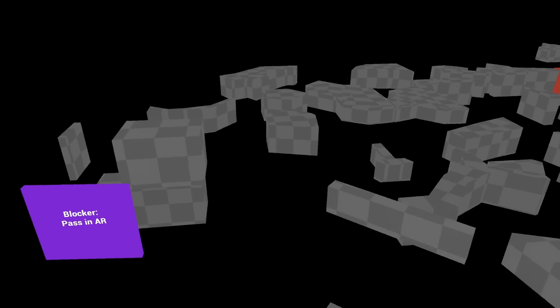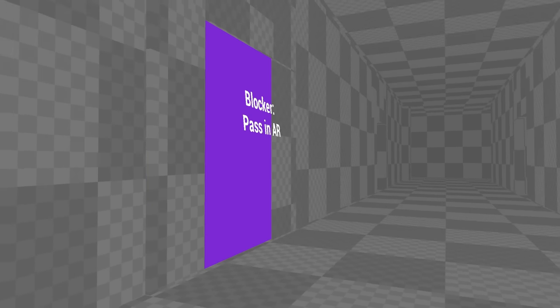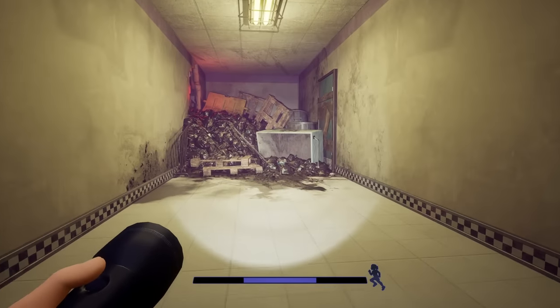Interestingly, this is one of the maps where the real world and AR version aren't in the same file — the AR version is separate, with blockers that require you to put on the mask, typically seen in purple to match the AR color palette. This map has another section which appears to be the ending of this area: you go through a vent, drop down, and walk through a hallway with a few rooms. They didn't stray too far from the early layout — the debris is already planned, and the next section is pretty similar too. The big difference is that originally a stairwell leading up to the end of this area was planned, and this was cut from the final version.